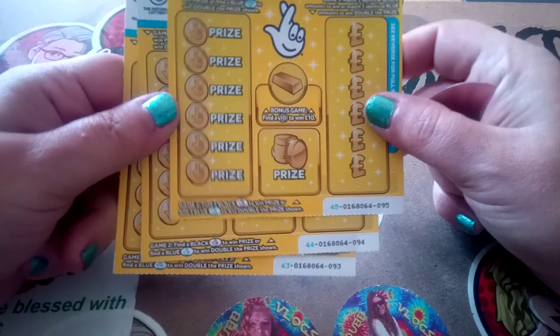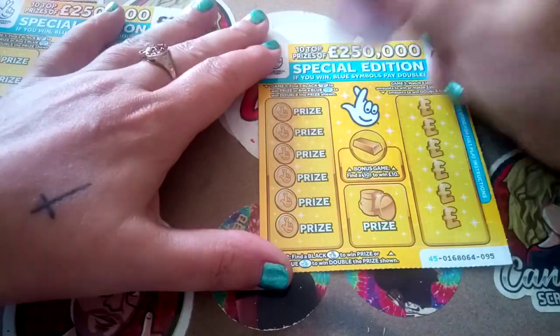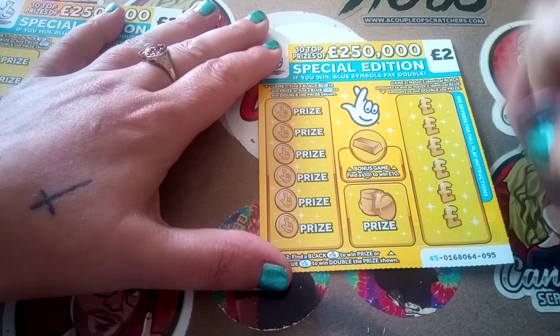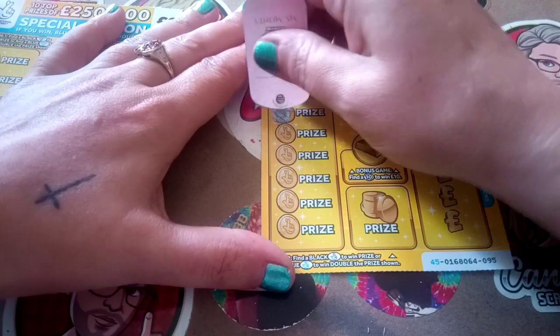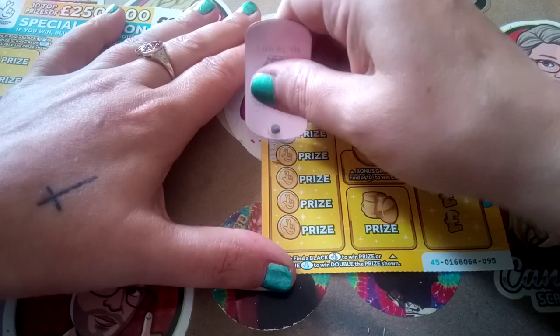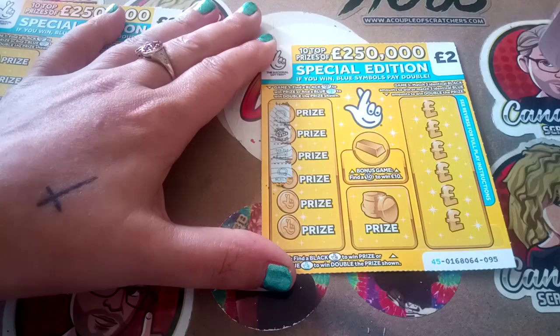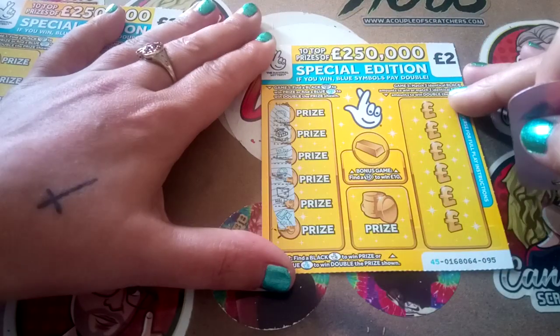We have cards 95, 94 and 93. Can we find some diamonds? Let's hope so. A black diamond is single prize, blue diamond is double prize. Looking for 10, cross fingers and three of a kind. We have blue pot of gold, black chest, blue crown, blue necklace, black wallet and blue gold.